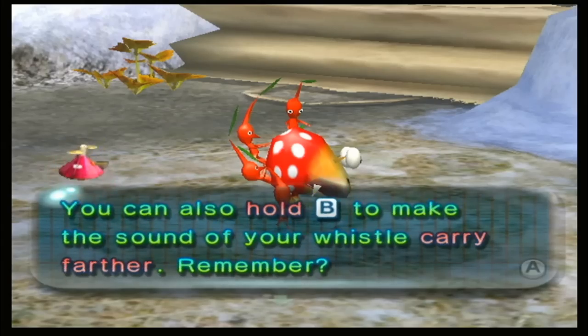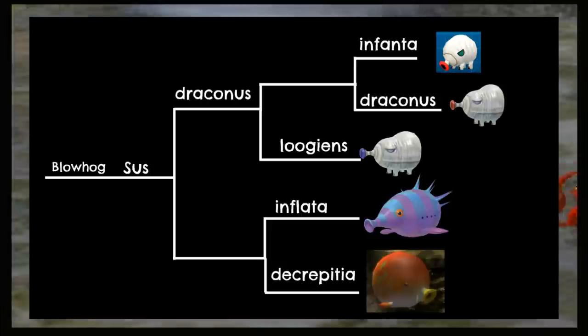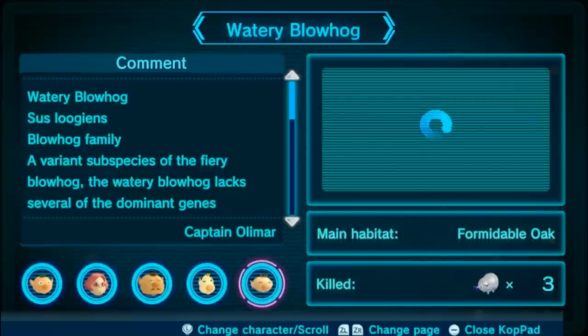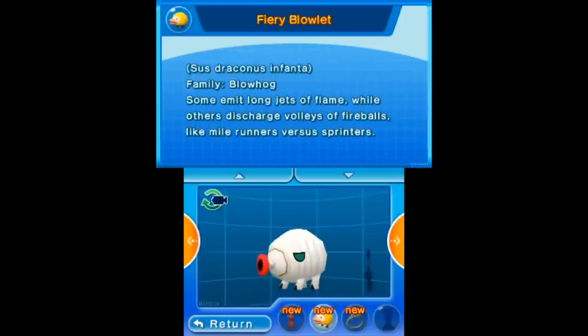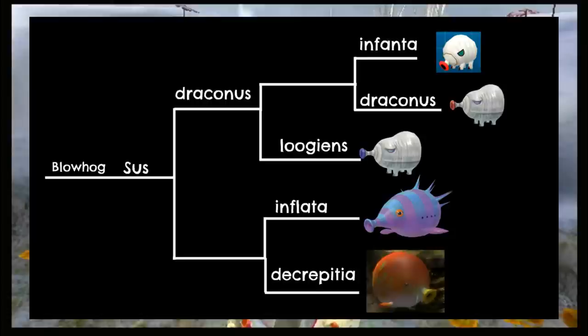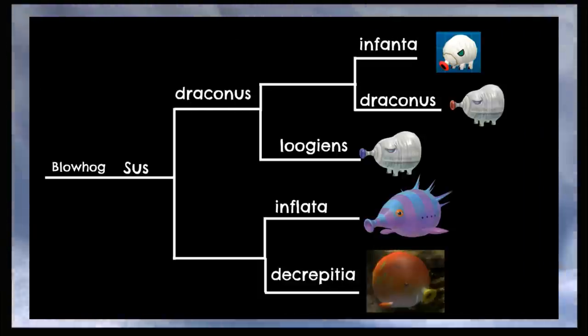Now for a few well-known families with only five members, starting with the Blowhogs. All species are of the Sus genus, with the first split between the Grounded Hogs and Floating Hogs. The Floaters were easy to divide, splitting the Puffy and Withering Blowhogs. For the others, I took some more creative liberties. The Watery Blowhog is labeled as a unique species; however, Olimar's notes call it a variant subspecies of the Fiery Hogs. Similarly, the Fiery Blowlette from Hey Pikmin is classified as a subspecies of the normal Blowhog. I opted to separate the Blowlette and Watery as subspecies of the Fiery Blowhogs, taking into account that there are real-world pigs that are relatively identical just smaller, rather than having the Blowlette just be a juvenile Fiery Blowhog.